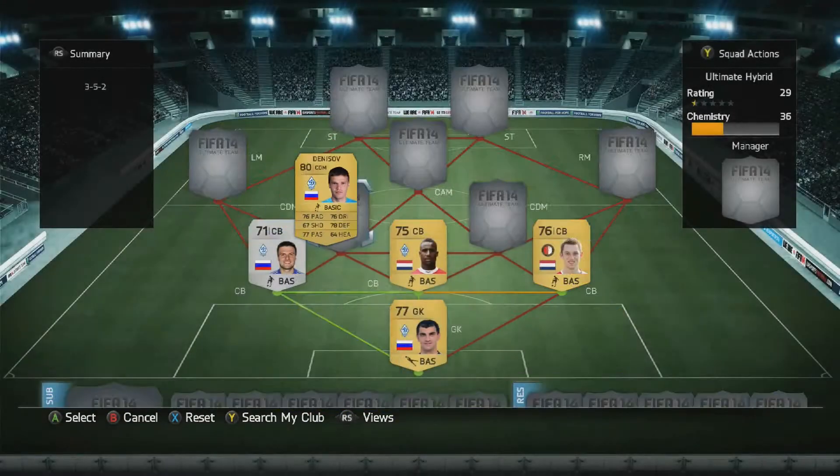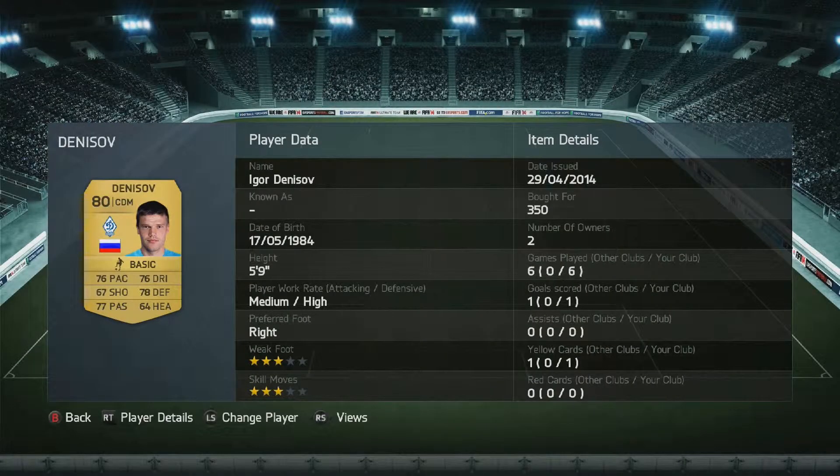CDM over here we've got Denisov — 350 coins. Just an absolute beast in the centre of midfield. Really good defensive mid. Quite often when your defence sort of scrappily clears it away, he'll be waiting to pick it up and start a counter-attack. He's got a goal scored — he's got a thunderbolt of a right foot. Anything from range, have a go. 350 coins, absolute bargain.